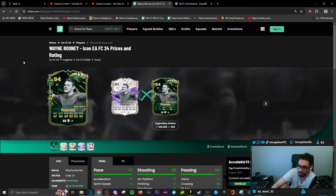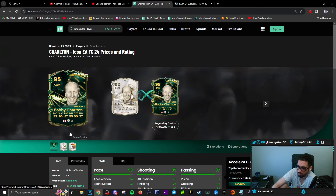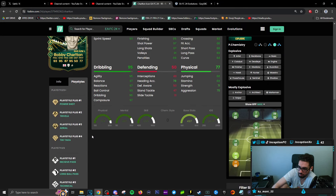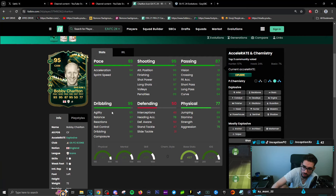The future stars Rooney — nah. Bobby Charlton from the base gets power shot plus, Trivella plus, Aerial plus, and Tiki Taka as a five-star five-star. That's not too bad either. This is the one they're actually showing in the game as well.